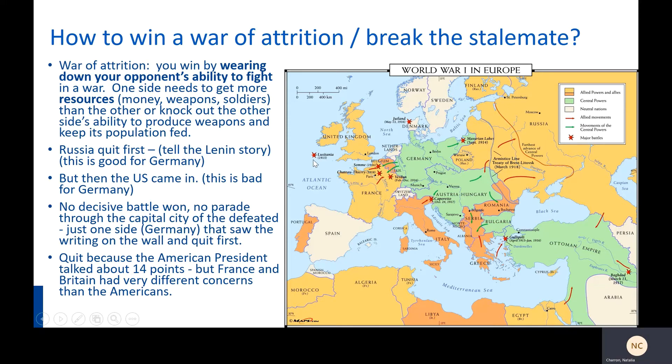Germany successfully gets Russia out, but also missteps and provokes the United States' entry into the war on the Allied side. When the United States joins the war, they bring a ton of resources and fresh troops that haven't seen battle yet, after everybody else has been fighting for three years. This in the end proves to be too much. Germany basically gets exhausted first and asks for an armistice. There's no decisive battle won, no parade through the capital city of the defeated side as there traditionally would be. Germany just saw the writing on the wall first and quit.